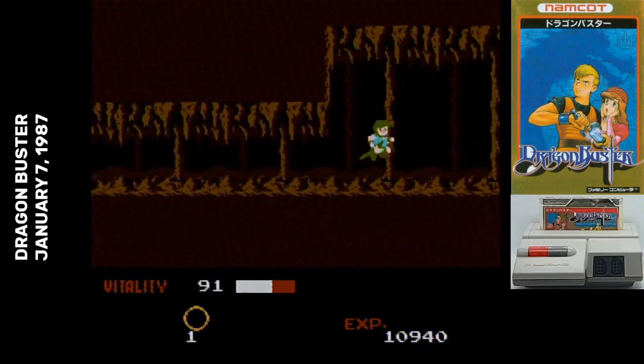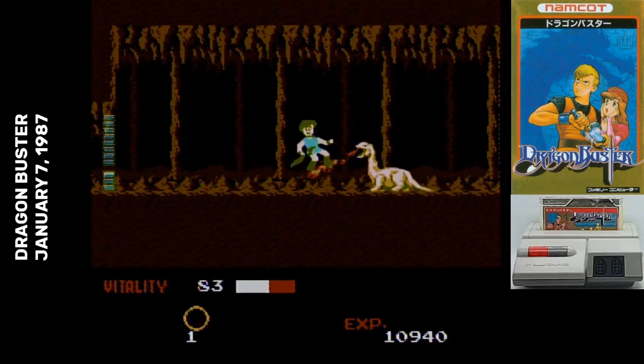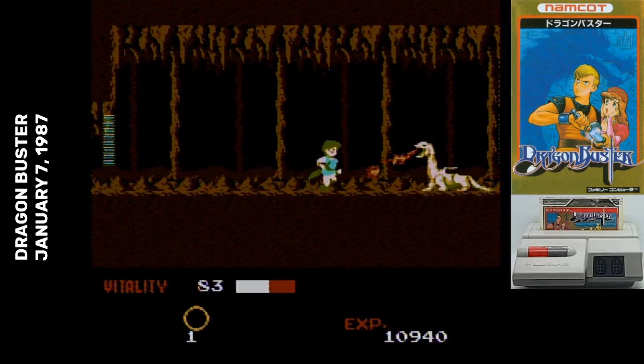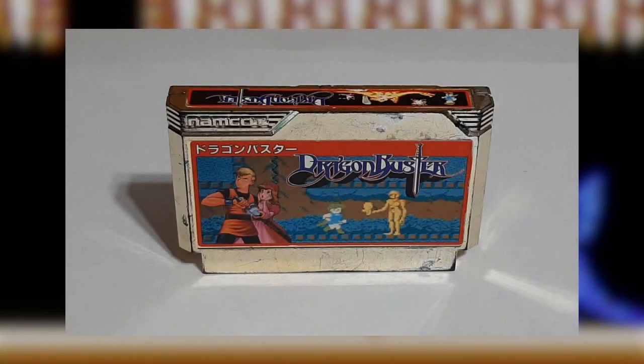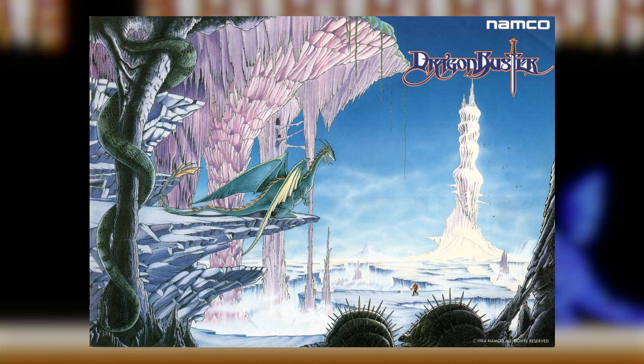I can think of three possibilities why Dragon Buster is popular in Japan. First, if you complete all 12 stages there's a Zelda-style second quest — and on that one, when you rescue a princess, she's wearing a bathing suit. The second thing is the gold cart, though that gold coloring had a tendency to wear off. The final thing is that the promotional poster for the arcade game is spectacular. Just look at it — if I was the kind of person who made YouTube videos with themselves sitting in front of a wall of nerd stuff, I'd want that poster behind me.